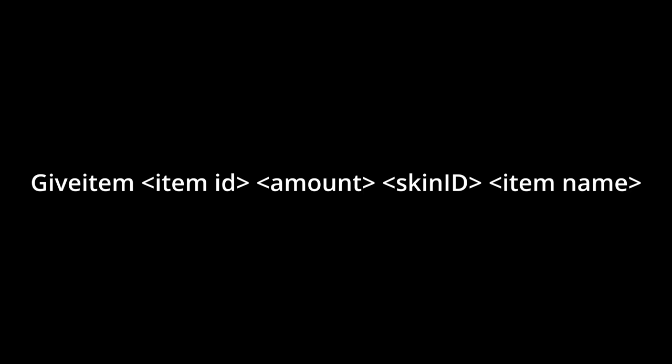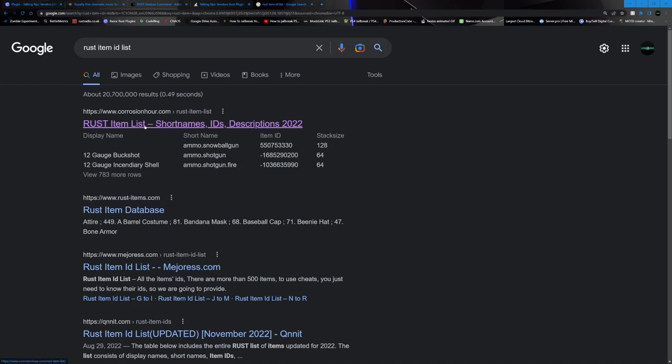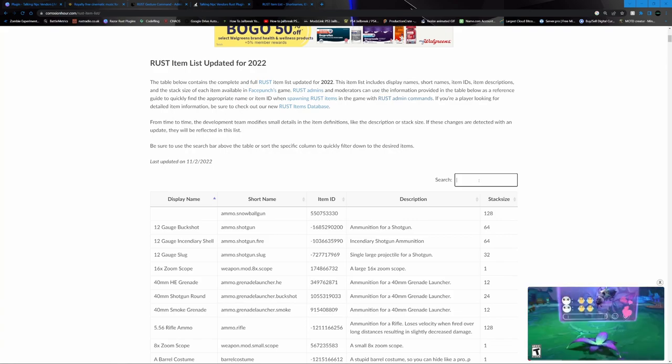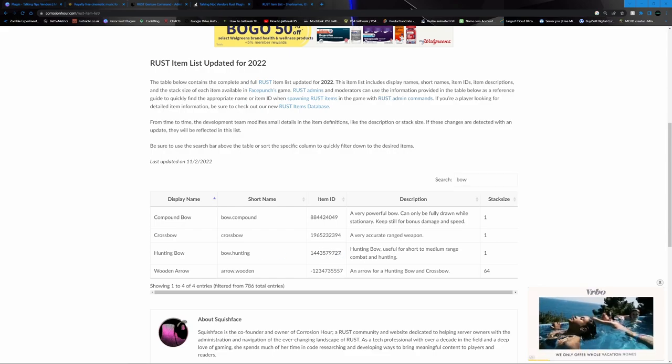This command allows you to give your players custom items. The syntax for the give command is: give item, item ID, amount, skin ID, and item name. If we look up Rust item ID on Google, we can find a listing on Corrosion Hour to find our bow and its item ID number. Here we have the hunter's bow and here's the item ID.